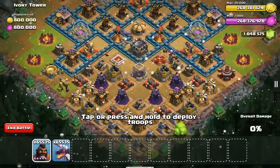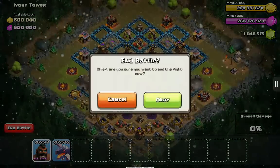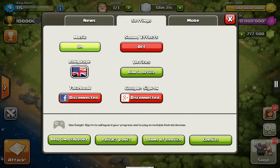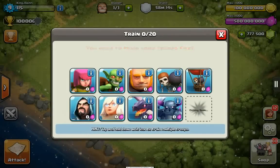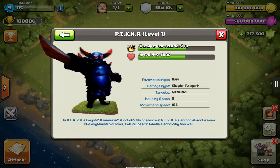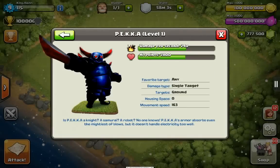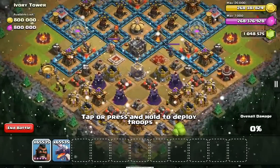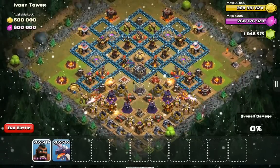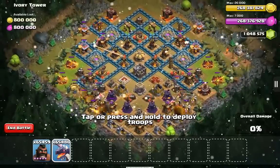You get unlimited Hog Riders and Dragons. Let's go over here — these are the unlimited Hog Riders and they're really powerful, even at level five, and they're unlimited. These Dragons too — even though they're level one, they're actually pretty powerful when in a group together.